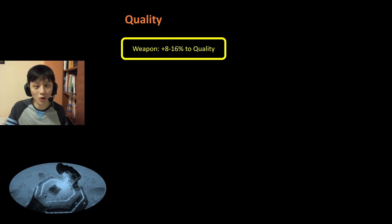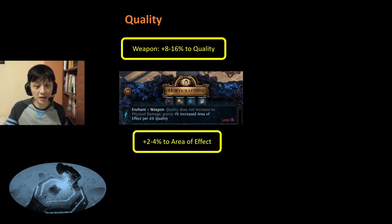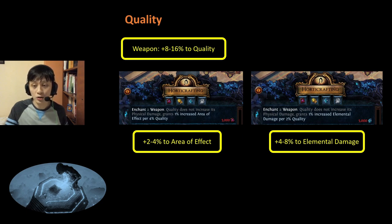Next, we have Weapon Quality, which comes in the form of 8-16% Weapon Quality. We are Cold DOT — what does Weapon Quality have to do with us? Well, you can use Harvest Crafting to enchant your weapon. One useful enchantment is increased Aura Effect, where every 4% of quality on your weapon is converted into increased Aura Effect. This means 8-16% increased quality is effectively 2-4% increased Aura Effect. On the other hand, if you're not interested in Aura Effect, you can enchant increased elemental damage, where every 2% quality is converted into 1% increased elemental damage — effectively giving you 4-8% increased elemental damage. Overall I think this is D to C tier, as 4-8% elemental damage and 2-4% Aura Effect are quite minuscule amounts.